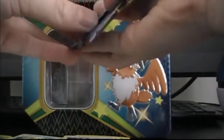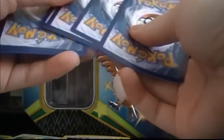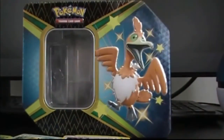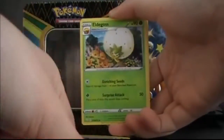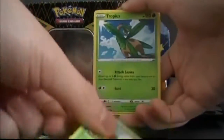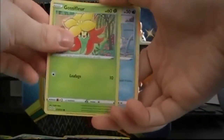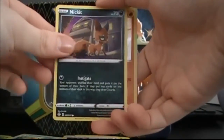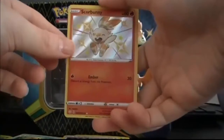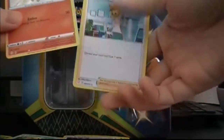Alright, last pack of Shiny Fates that I'm gonna open. We have got Psychic Energy, Rusted Shield, Eldegoss, Tropius, Cacnea, Gossifleur, Snom, Trapinch, Snorunt — come on — oooh, shiny Scorbunny! And Boss's Orders!